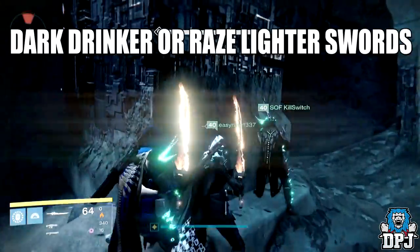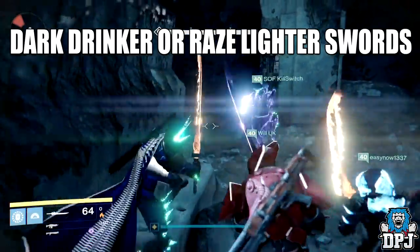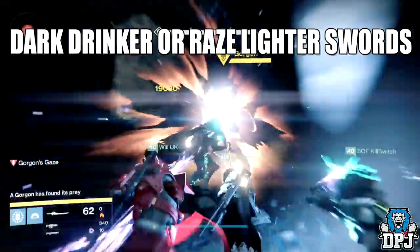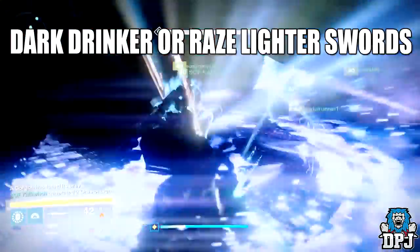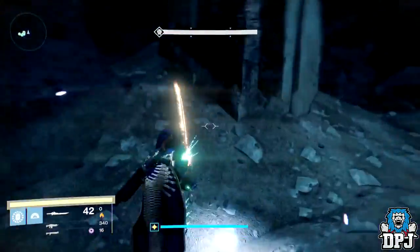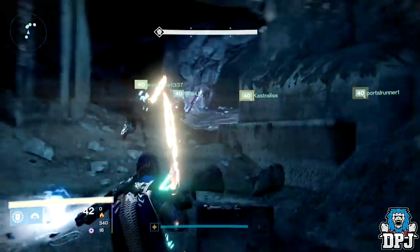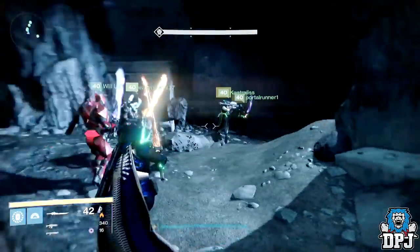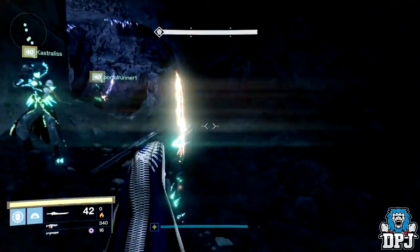For weapons, the number one choice is the Dark Drinker sword, but the Raze-Lighter sword is pretty good as well. The Dark Drinker is the main first choice as sometimes the Raze-Lighter can push the Gorgon away or up a wall which can be really annoying. Also note that this isn't a two-minute thing — you need patience. You may need to replenish your heavy ammo by using synths or replenishing your supers, so definitely be patient here.